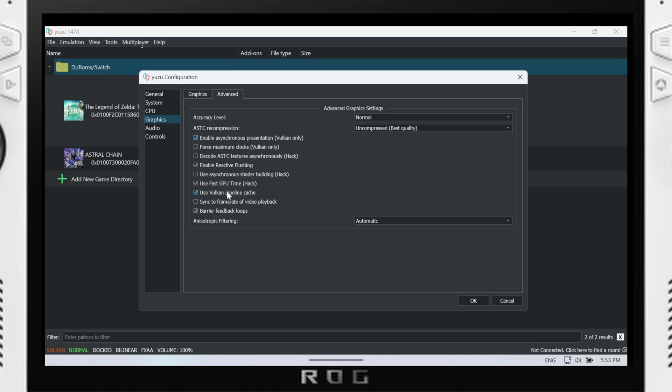Leave Enable Reactive Flushing on. Disable the Fast GPU Time Hack — especially if you're using mods like 60fps mods, since a lot of those mods call for you to disable it. Just disable it from the start and enable it on a game-by-game basis as needed. Also enable Async Shader Building. That's pretty much your global settings.